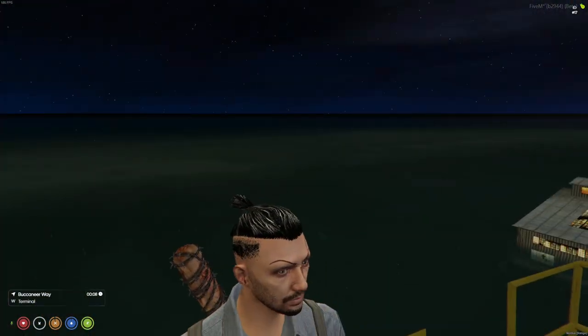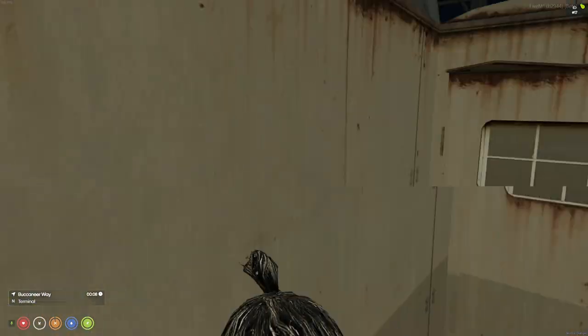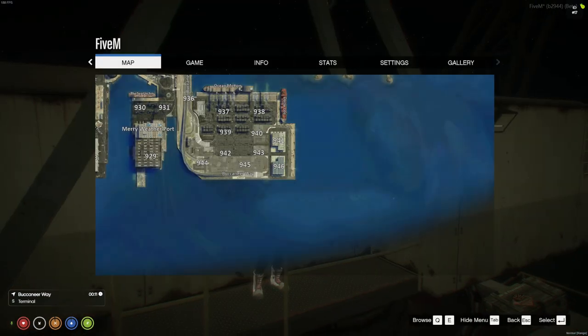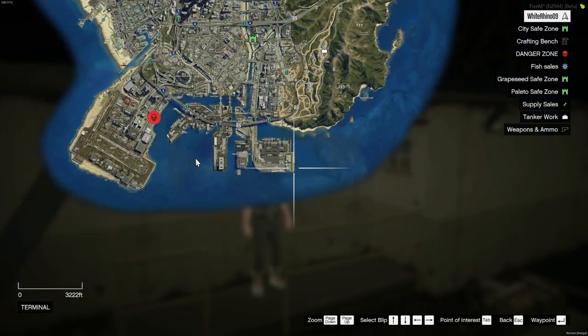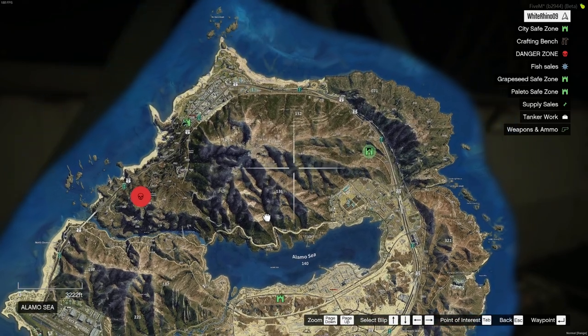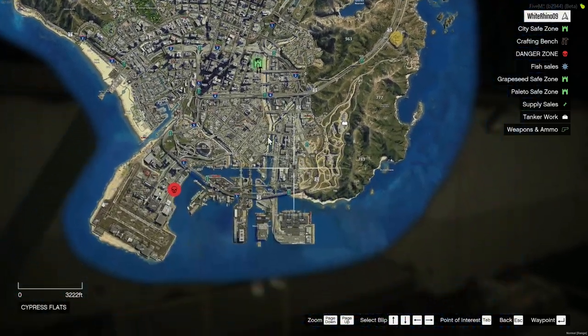There are multiple starting locations in the world — it will randomly select one for you. So if you and your friends start at the same time, you may not start at the same location. If you hit P you can look at the map; you might spawn all the way down in the very southern part or the very northern part — it just varies.